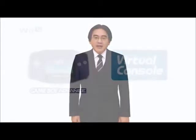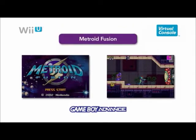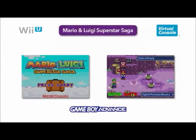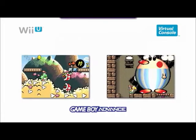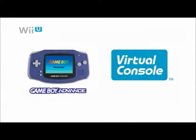In January of last year, we announced that Game Boy Advance titles would eventually make their way to the Wii U Virtual Console service. We are happy to announce that we will finally begin releasing them this spring. Starting in April, we will begin releasing such fan favorites as Metroid Fusion, Mario & Luigi Superstar Saga, Yoshi's Island Super Mario Advance 3, and more. Over time, we will continue to release more titles. So, please stay tuned.